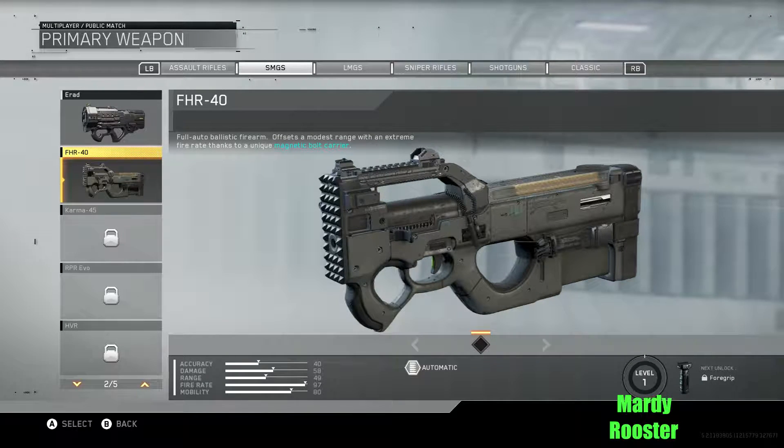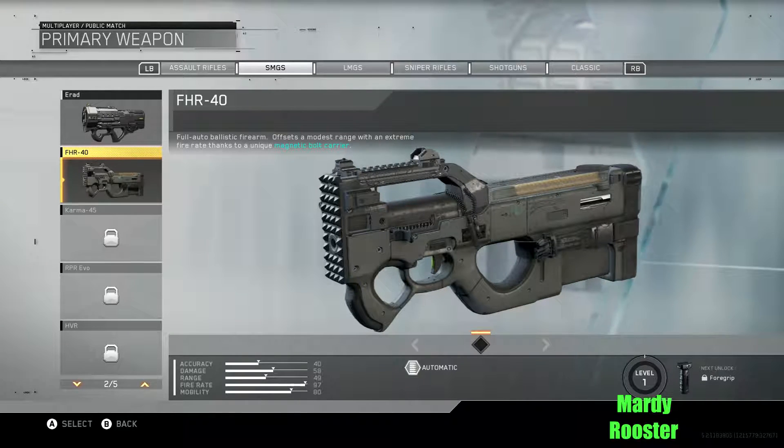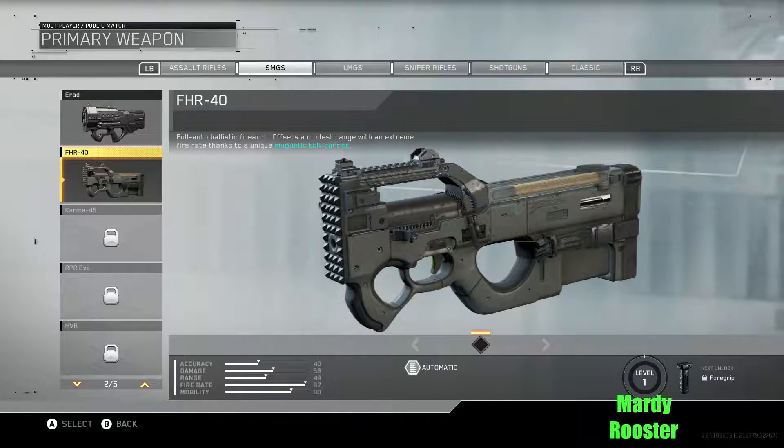FHR-40: full auto ballistic firearm. Offsets a modest range with an extreme fire rate thanks to a unique magnetic bulk carrier. It's got a fire rate of 97 — it's like the Vesper right there, Jesus Christ.